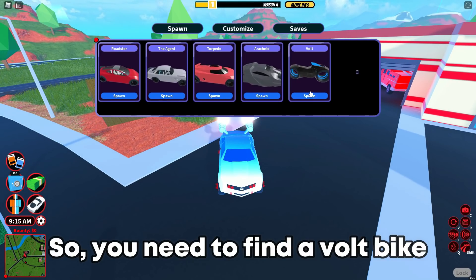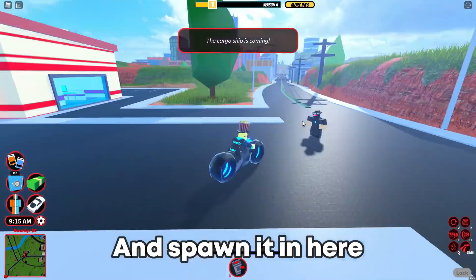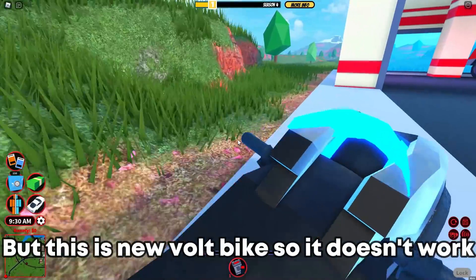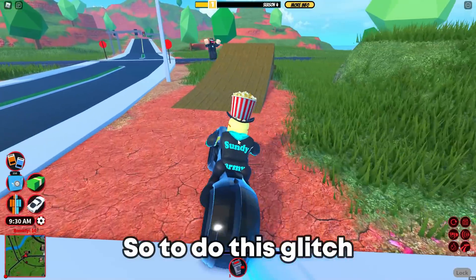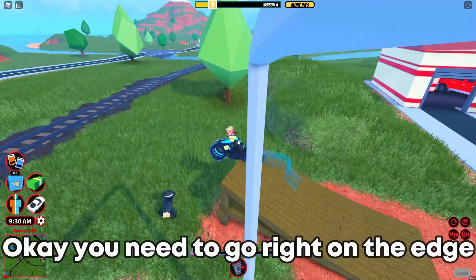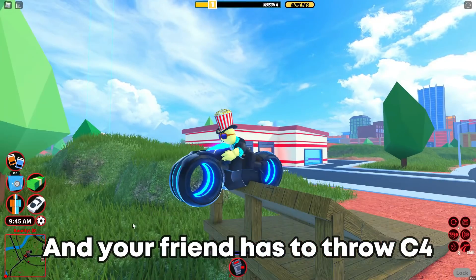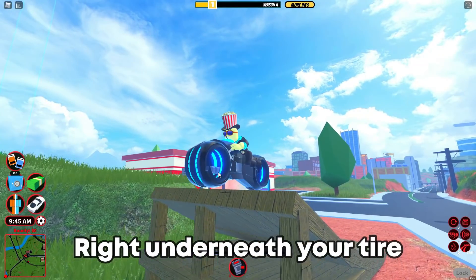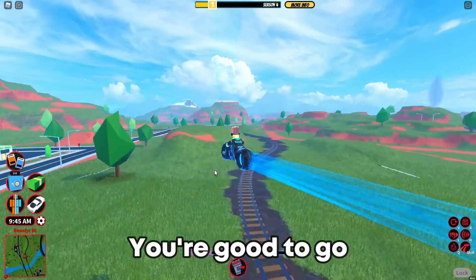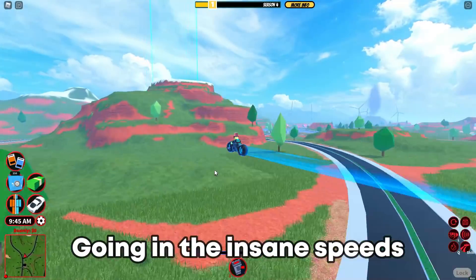So you need to find a vault bike and spawn it in here. Now after you do that normally you would be glitched, but this is a new vault bike so it doesn't work. So to do this glitch you need to go up this ramp. You need to go right on the edge, and your friend just throws the C4 right underneath your tire. And there you go, you're good to go.